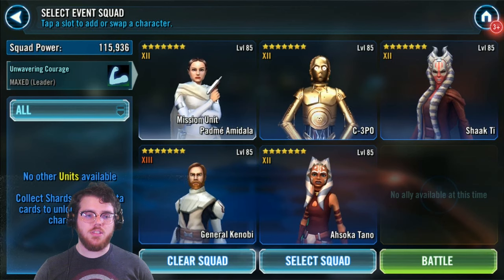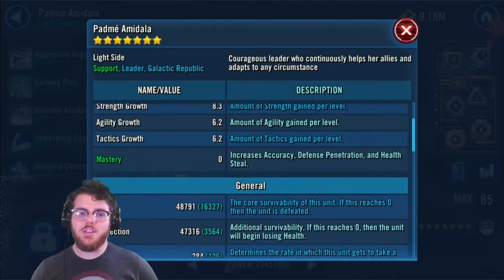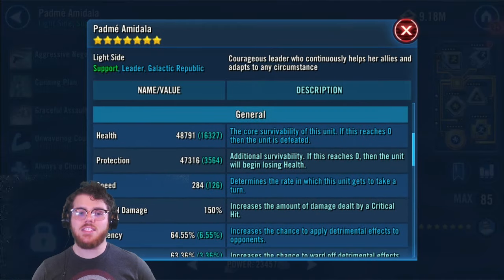First, let's look at Padme. I've only got the old gear 12 pieces, not gear 13. When you mod her, you want to get health and speed as high as you can. She needs to be your fastest toon — I got mine up to 284 speed and 48k health.